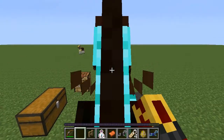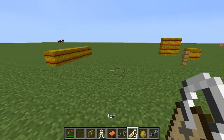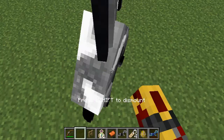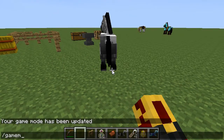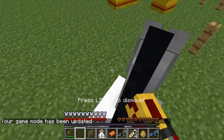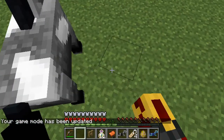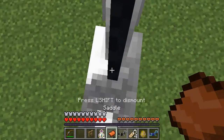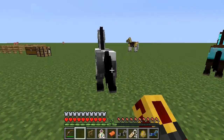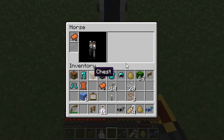Next I want to cover how to tame horses — not many people know how. So you right-click, let me just switch to survival game mode. You right-click and keep riding them until they don't kick you off. It may take a while. One more thing: when you want to tame them, you shouldn't have anything in your hand.